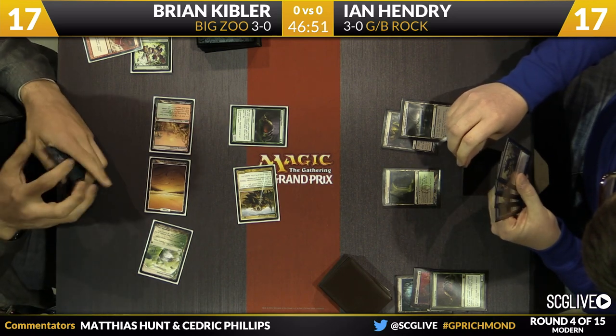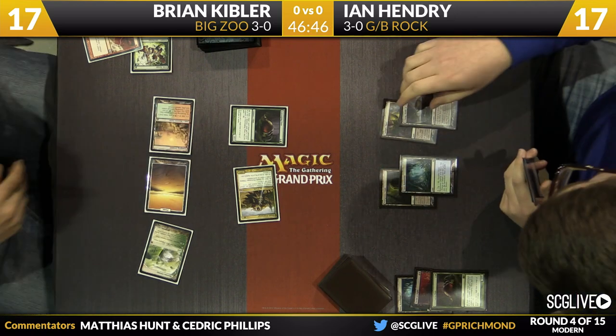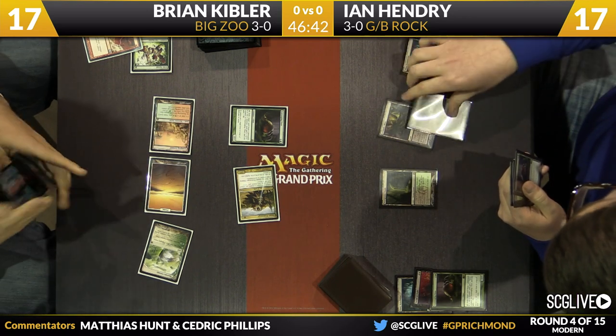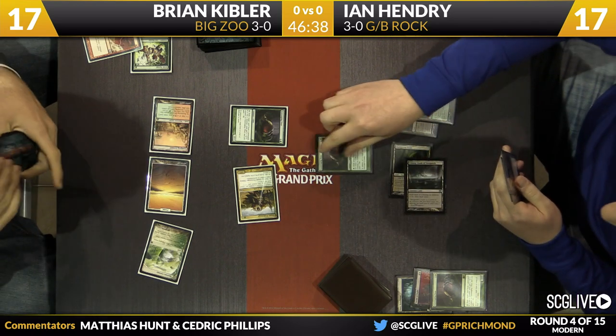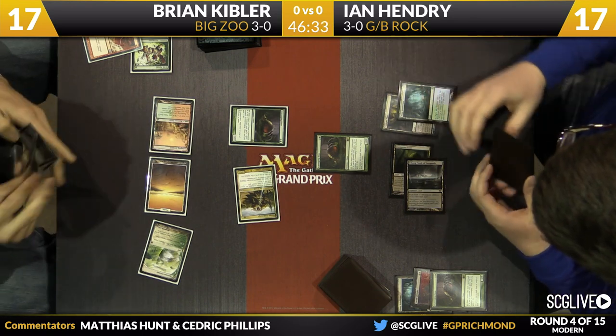That card is a nightmare for Zoo to deal with. Almost all their removal is damage-based, and you really don't want to kill Obliterator that way. You're pretty much on Path to Exile. Hendry is considering maybe just playing a Dark Confidant this turn. It looks like he's going to go Scavenging Ooze into Dark Confidant — looks like he's going to go ahead and do that.